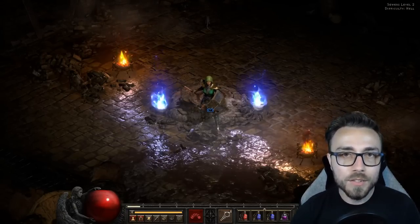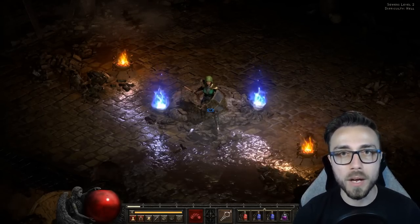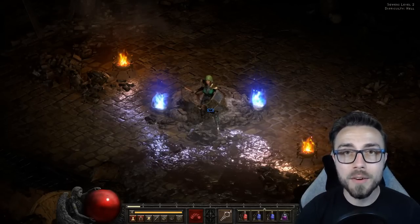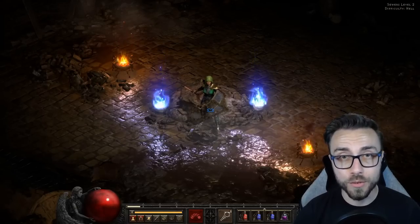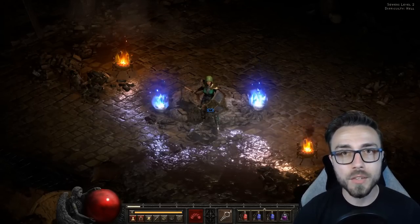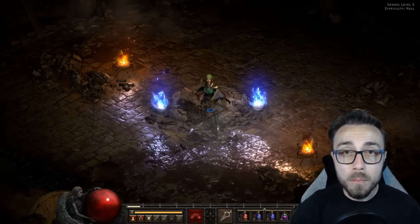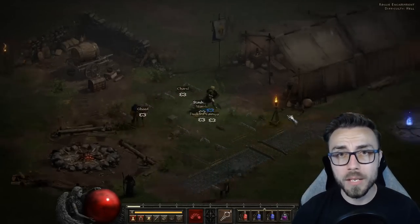If you go right into the middle of Tristram and see four shamans, that eats up four of the six elite monsters the area wants to generate. Griswold will always be in the map, and those champions in the middle of town will always be there too - this is called a tile spawn monster. There are particular tiles in the game that always spawn certain monsters: think the Hellforge area in Act 4 always spawning Festo, the Barracks always spawning the Smithy. The same is true for Griswold and that champion pack in the middle of Tristram.